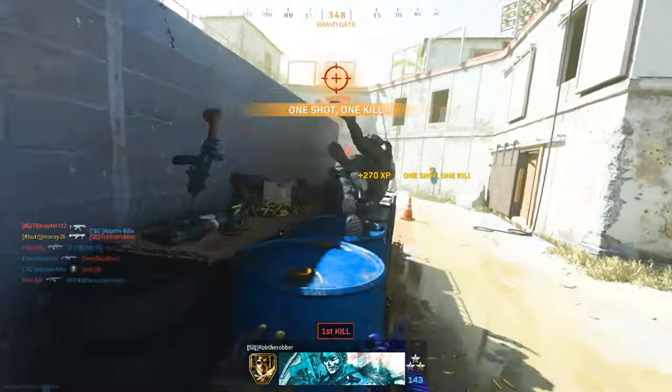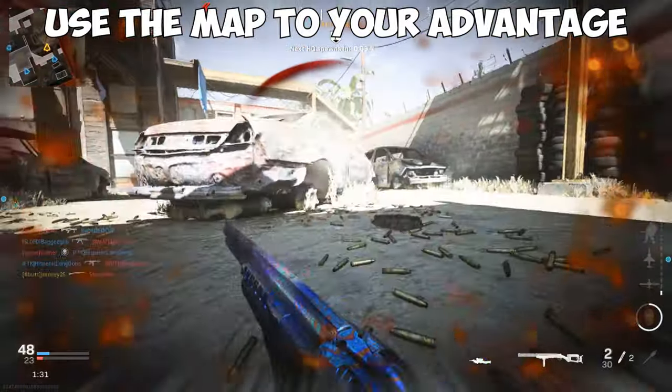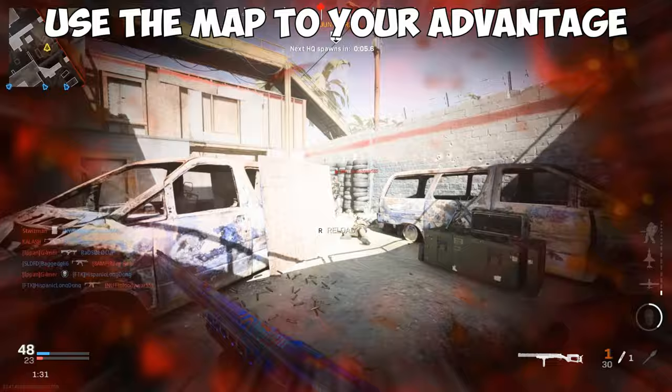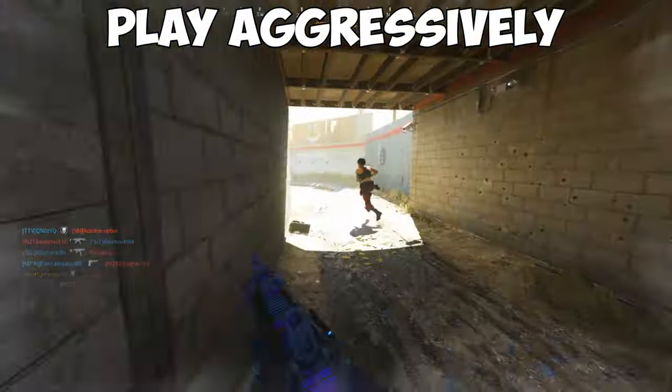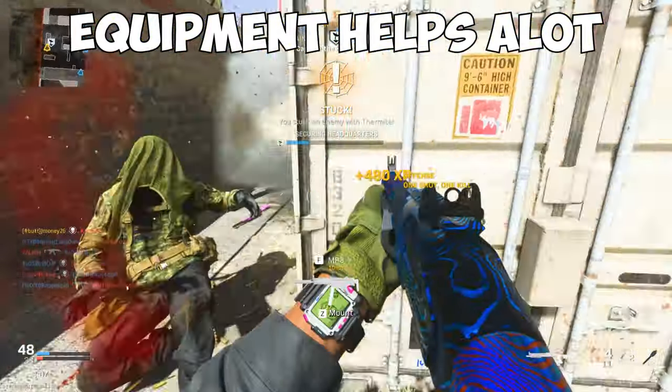All the shotguns play pretty similar, so here are a few tips for using them more efficiently. Get as close to the enemy as you can while using the map to your advantage by dodging shots behind cover and really focusing on your movement, similar to the riot shield and the knife. You're going to want to start playing more aggressive and try to catch people by surprise. To make it easier, use flashes, stuns, and even smokes to cover your path.